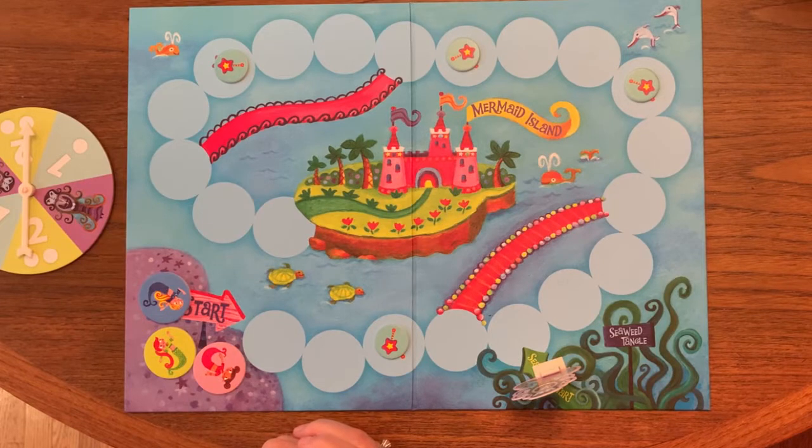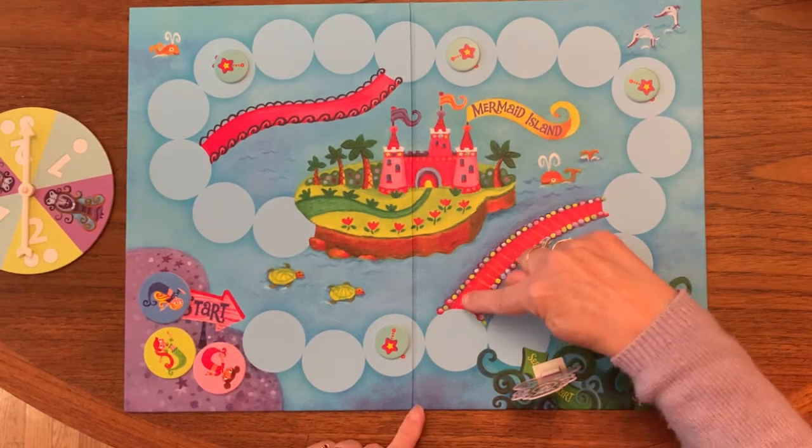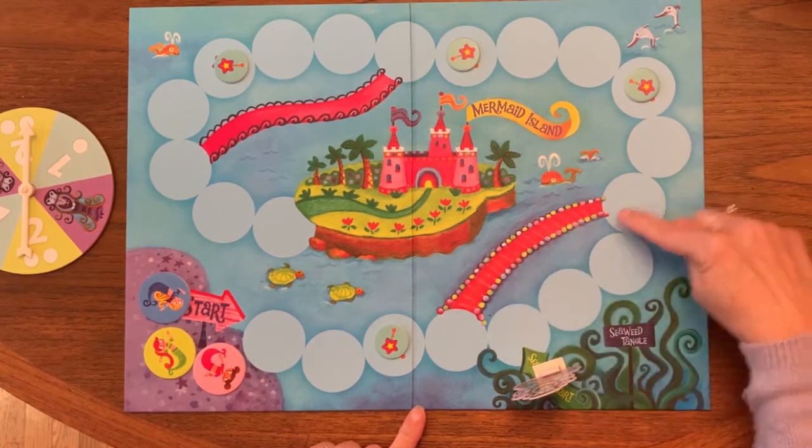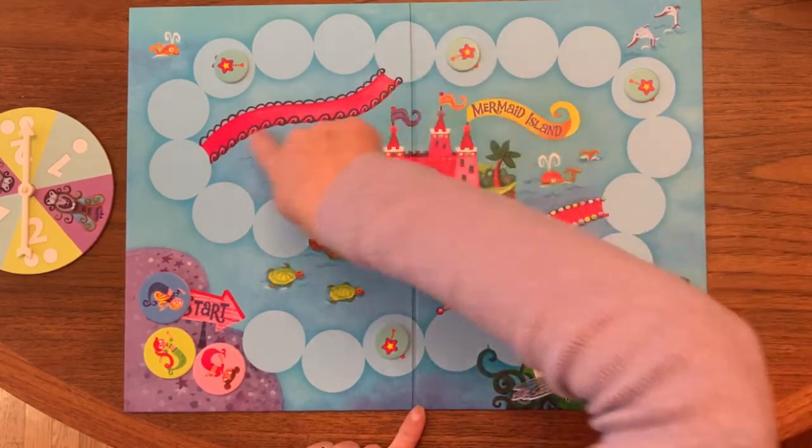As in games like Snakes and Ladders, there are two bridges here that can take a mermaid from one space, jumping ahead to the other.